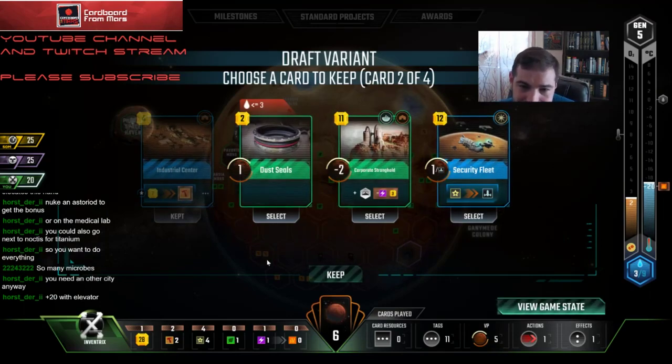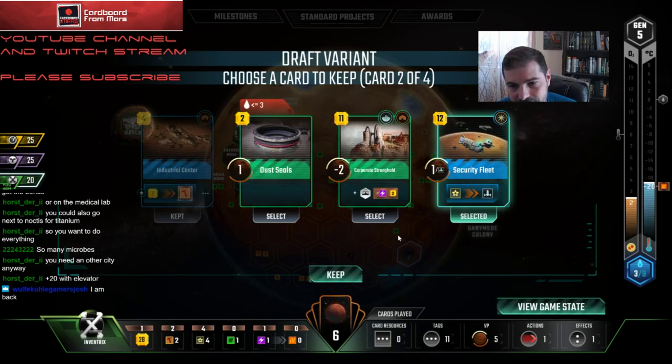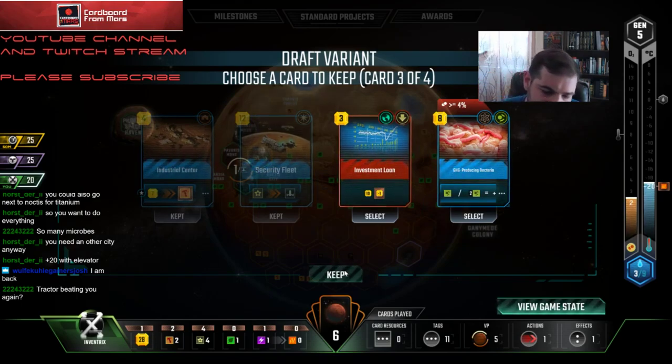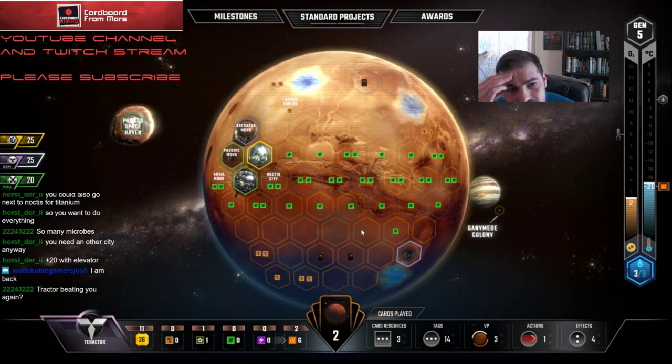Corporate Stronghold — I'm not going to play Corporate Stronghold, I just don't want to take those point reductions. I'm just going to take Security Fleet. I could even play this — if somebody plays Corporate Stronghold, fine, then I'll play that other one against them. I'll take Investment Loan as well, because that thing's free for that guy.